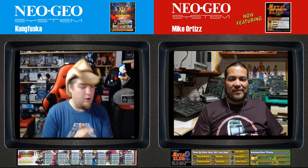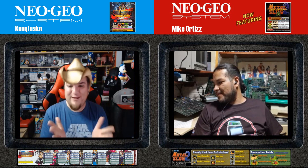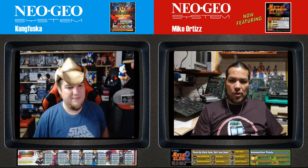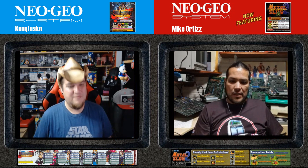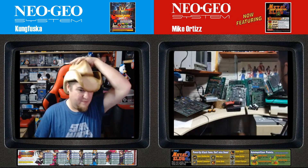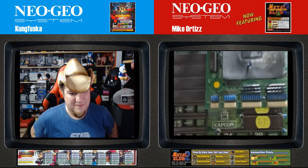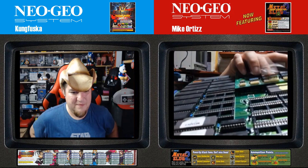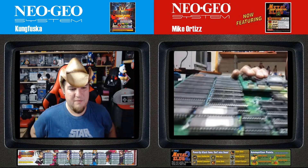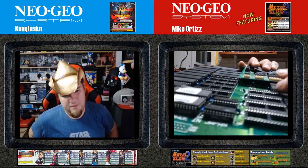Let's talk about the kick connector harness — the system Capcom invented to have more buttons. The JAMMA standard only accepted three buttons for Capcom games, so the three punches were always accepted via JAMMA, while the three kicks always came from a different place. In the case of the CPS-1, here you can see this connector was the one for the kicks — a kick harness specific to CPS-1. The kicks came out from here.